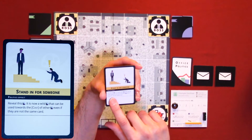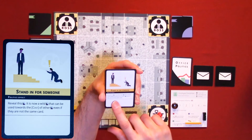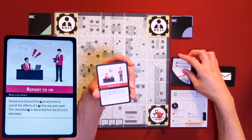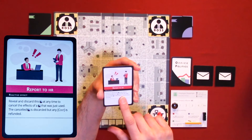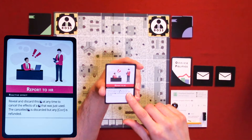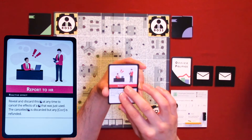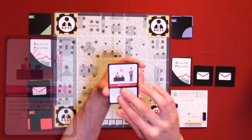This one — standing for someone — reveals this card is now a wild that can be used towards the cost of other cards, even if they are not the same card. So this becomes a wild card. Report to HR: reveal and discard this at any time to cancel the effect of the player's card that was just used. The cancellation is discarded, but any cost is refunded — they get their cost, which is work hours, back.